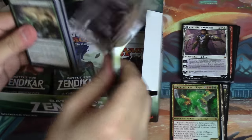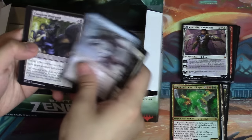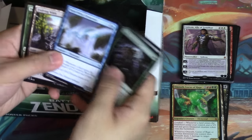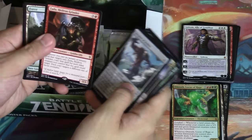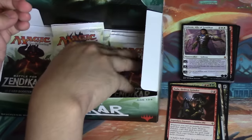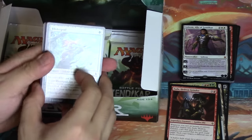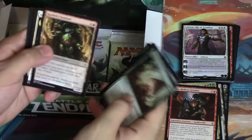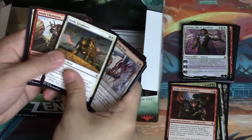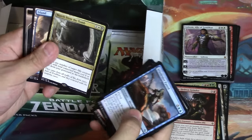Four mythics! Four mythics - with a Gideon and a Drana. Kiora - oh, Zeta. I like this guy, he's got a cool name. We're going to have to go faster as my camera is now running out of time. We've pulled a lot of cool cards this time around. I think this was a lot better than last month.